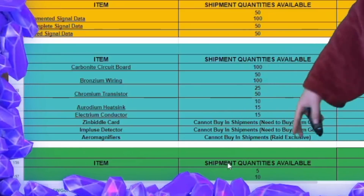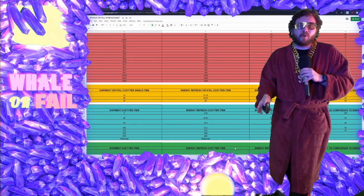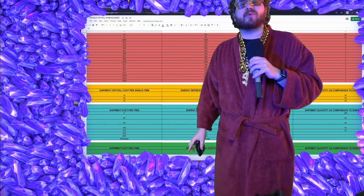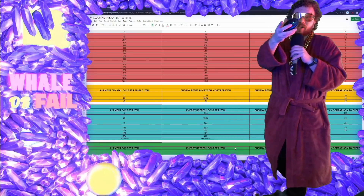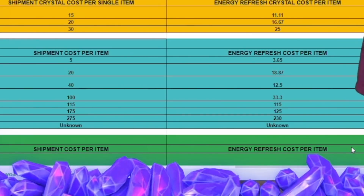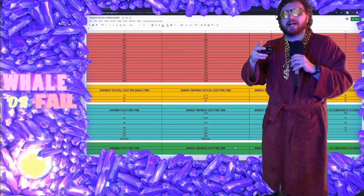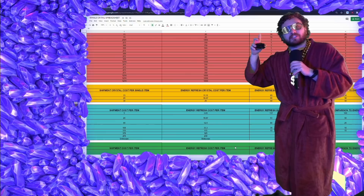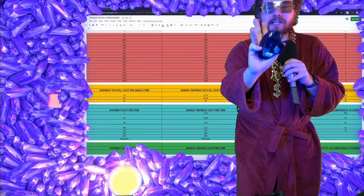As you see right down below, we have our two Relic 8 pieces added — the Impulse Detectors and the Aero Magnifiers. The most important thing is how many crystals does it cost to get a singular piece of the new Relic 8 materials. In regards to the Impulse Detectors, to farm a single piece, we're looking at 275 crystals if you're a pay-to-play player who primarily buys gear out of shipments to scrap.